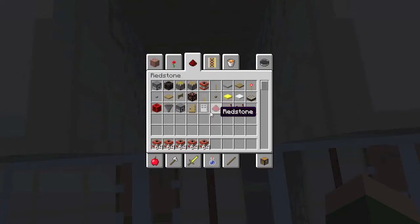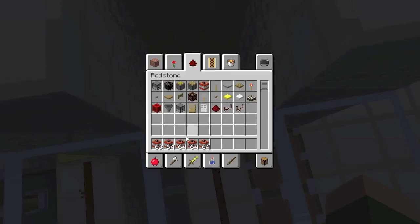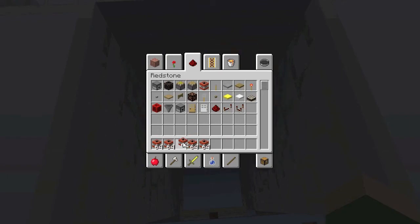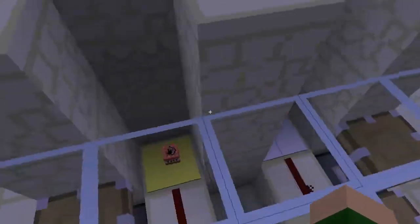So this is the light pressure plate. If you put one item on it, it will activate the first piston. Both of them, if you just put one on, activate the first one — so they are both the same in that way.